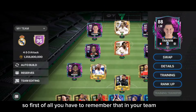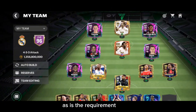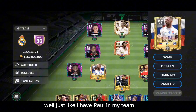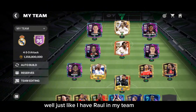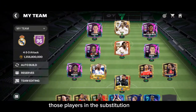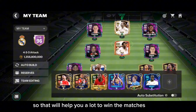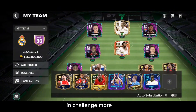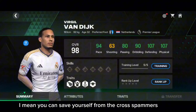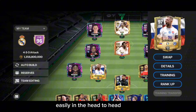First of all, remember that your team should have five Shapeshifter players, as that is the requirement. Make sure your attack and defense is very strong — I have Raul, Pelle, Vanzik, Megan, and others. Keep your removed players in the substitution, as that will help you win matches. Also make sure you have tall defenders so you can defend against cross spammers easily in head-to-head.